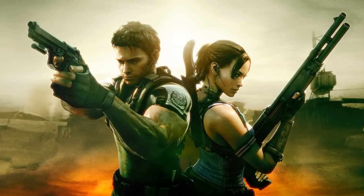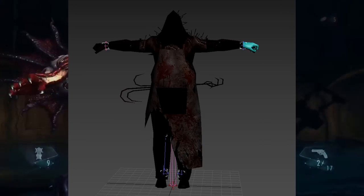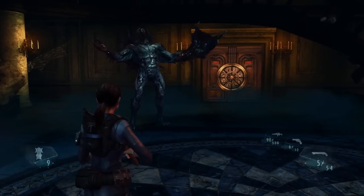Resident Evil Revelations was built off Resident Evil 5's engine, so it's no surprise that a few enemies are in the game's data. Shown here is the executioner from Resident Evil 5. This could have been planned to appear in the raid mode, similar to the raid mode in Revelations 2 which uses certain monsters from previous games.